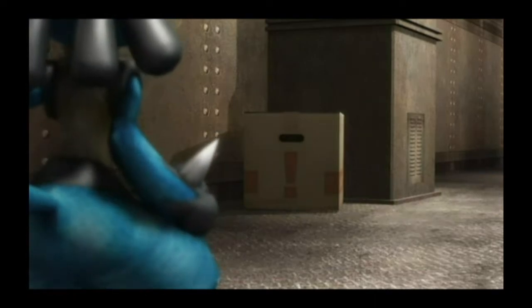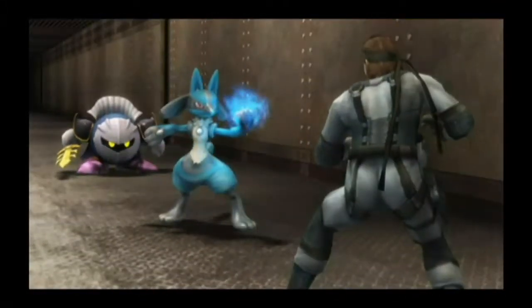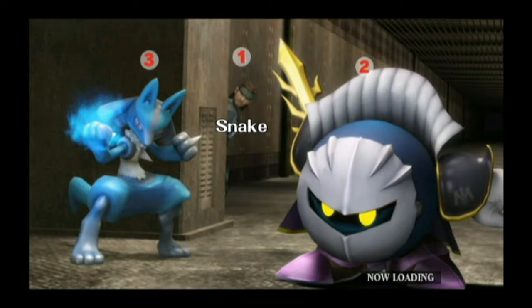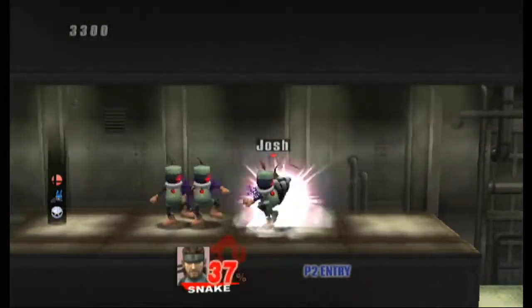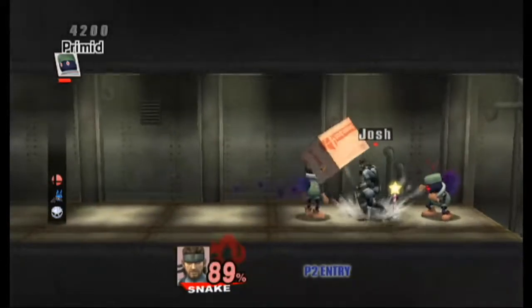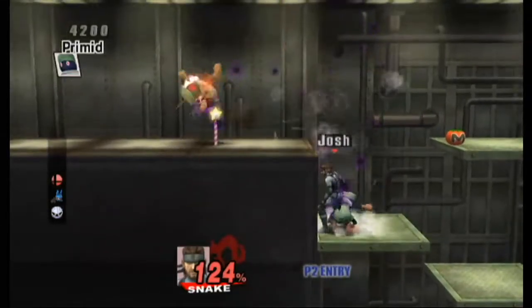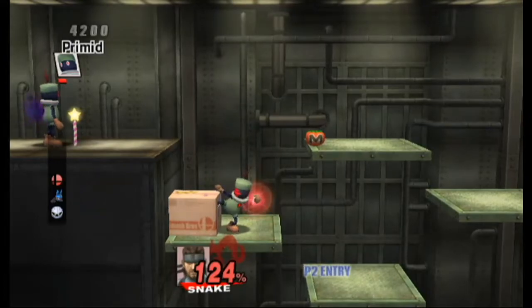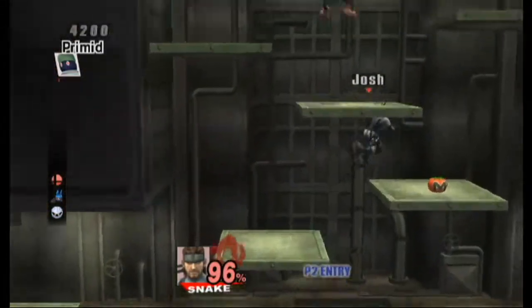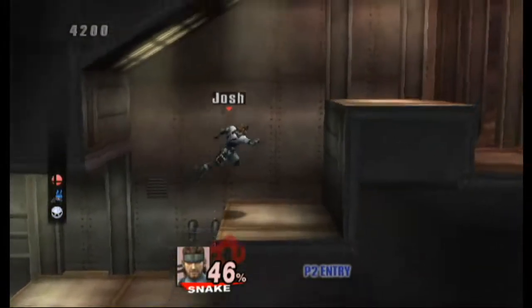And he hides in his box. Did you know that there's a taunt in TF2 — Team Fortress 2 — where the Spy hides in a box? So now Meta Knight and Lucario are joining us. I actually have to show you Snake's one and only taunt — this cardboard box! As ridiculous as that sounds, yes! You can hide in a cardboard box in Super Smash Bros. How awesome is that!